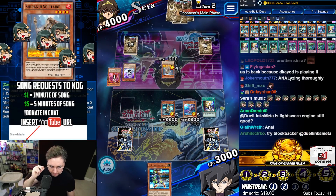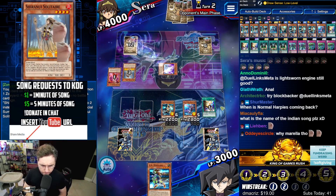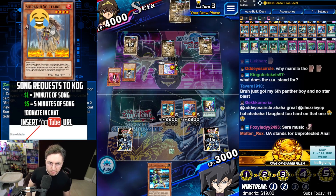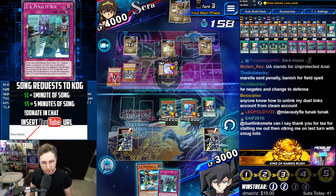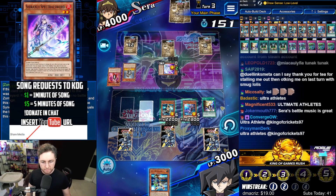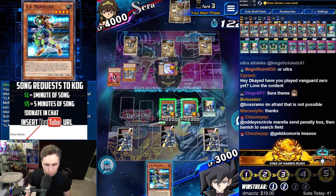We got solitaire, no big plays happening. Try block backer — that's something we might consider. I'm not going to Draw Sense to the level. Penalty Box — now that backer card is activatable. Penalty Box, definitely good. It could very well be a Belista squad.